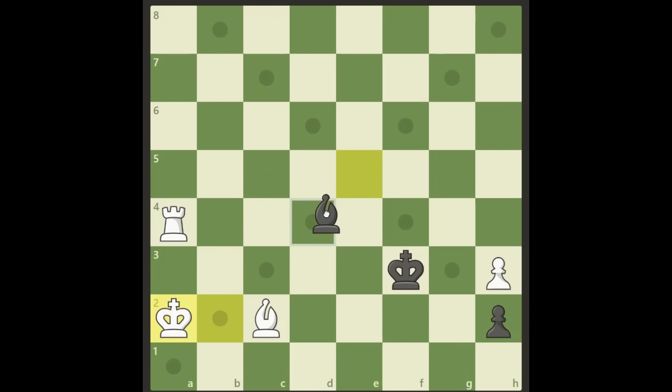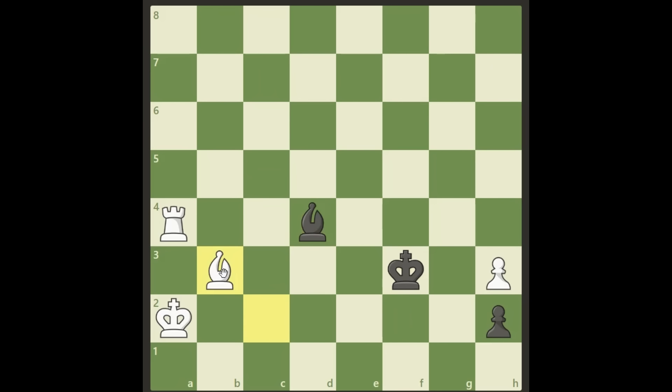Now black goes on with his plan, sacrificing the bishop and allowing the promotion with the plan to take the rook like this. So we cannot really take this bishop — we have to do something else. Here it comes: we play Bishop b3. Okay, so we cannot go to a4. Let's go to d5 instead.